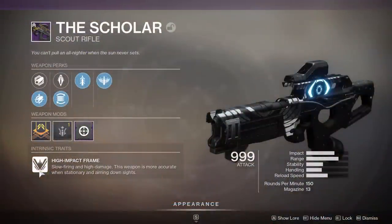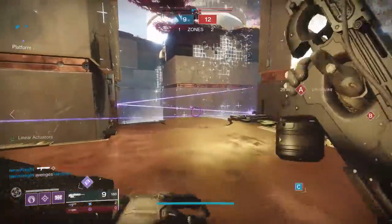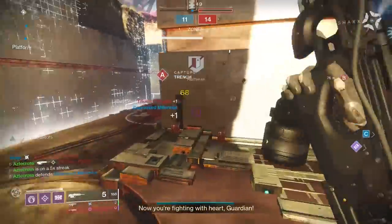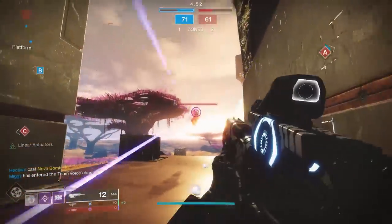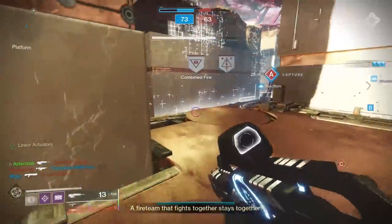First up, intrinsically, this is a high-impact frame Scout, meaning slow firing and high damage. The weapon is more accurate while you are stationary and aiming down sights. I know a lot of us don't really like to slow down too much, but if you want to maintain those three crits at that optimal time-to-kill at 0.8 seconds, you might want to get stationary. High-impact frame activates while you are crouched, so as long as you find yourself crouched, you're good.